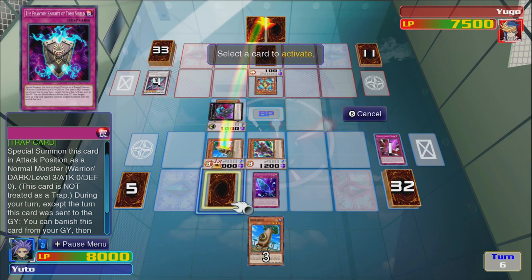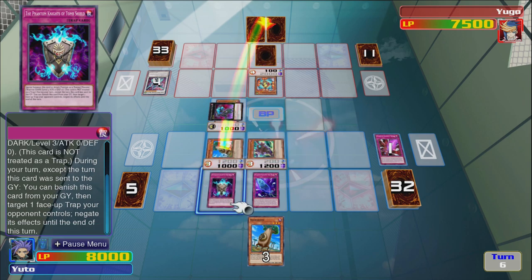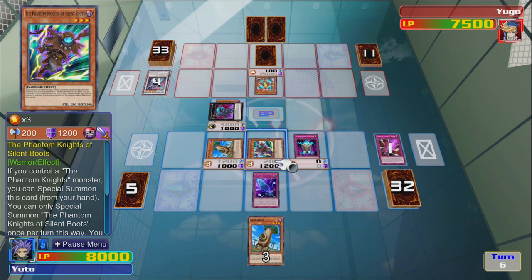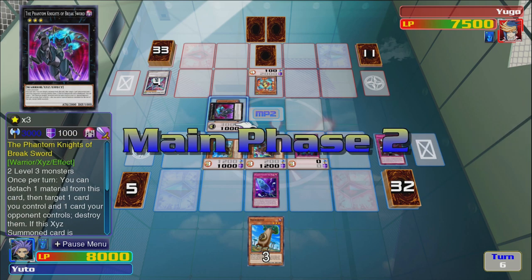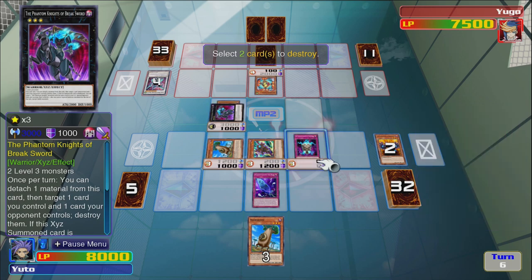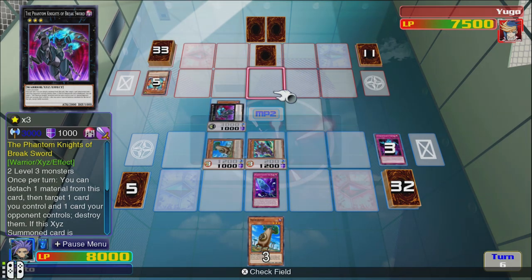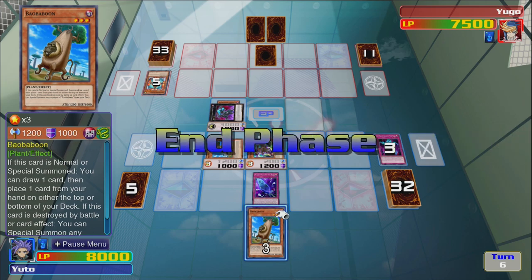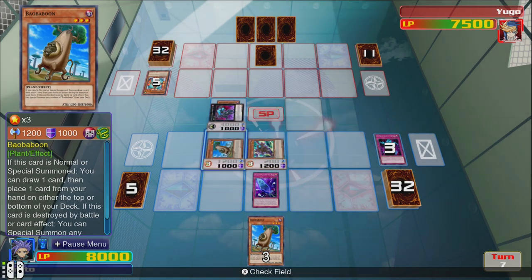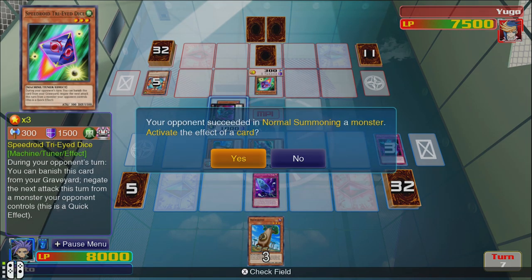It's in attack position as a normal monster. During your turn, except the turn this card was sent to the graveyard, you can banish this card from your graveyard and destroy one spell or trap card your opponent controls. Okay, just do this and then main phase two. Get rid of that, just in case he wanted to do something with it. At least destroy one thing before we get destroyed ourselves.